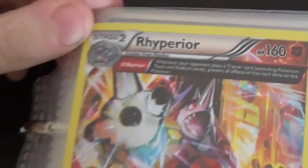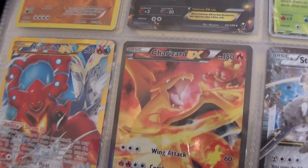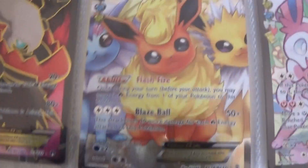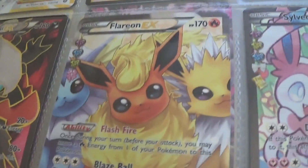So the first page is my EX's. That's not an EX — that's Hyperior — but I just put it in there. This one is signed. Charizard, Steelix, another one. Yeah look, that's the same Pokemon as right there. I actually have quite a few EX's.